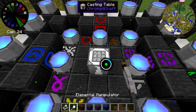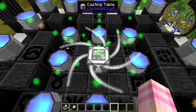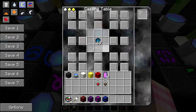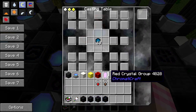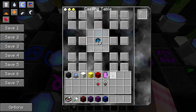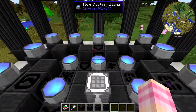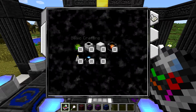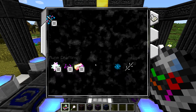Right-click on it and it'll actually craft as many as it can all at once. So depending on how many shards you put in, I put four of each, it'll automatically cast all of them, which is really nice — it means you don't have to sit there and constantly right-click. Now we have ourselves a red crystal group, and you're going to need to use these quite a bit later on.